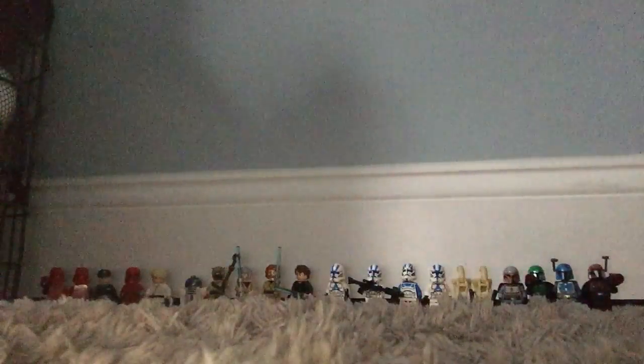Next up is the Tusken Raider, who also came with the Obi-Wan's Hut set. He has a specially molded headpiece, and he also comes with a staff — I forget what it's called exactly, so if you know, leave it in the comments below. LEGO did a really good job with him; I just wish they put a few more spikes on him, but that's not really much of a complaint.